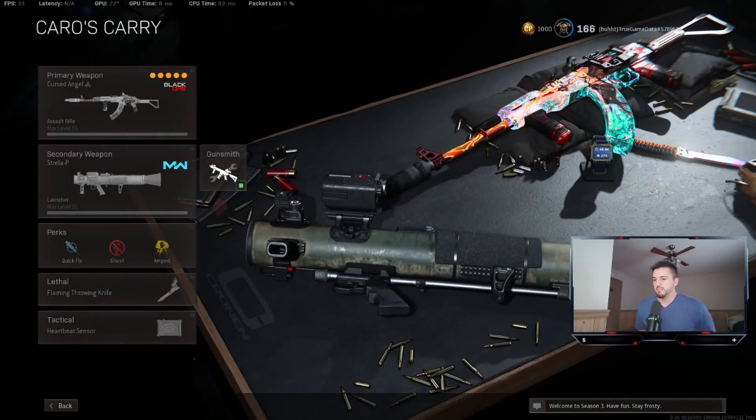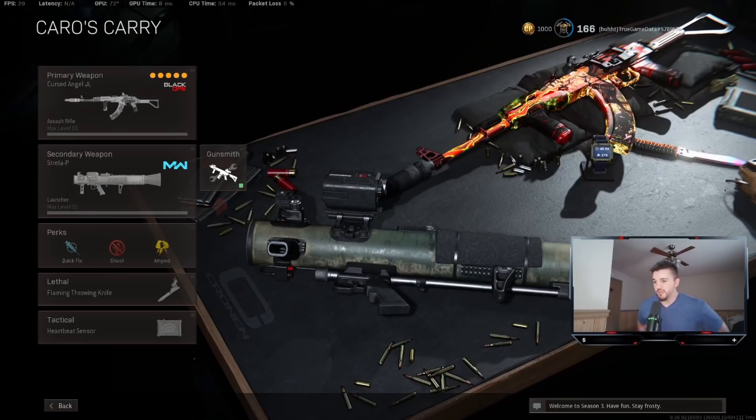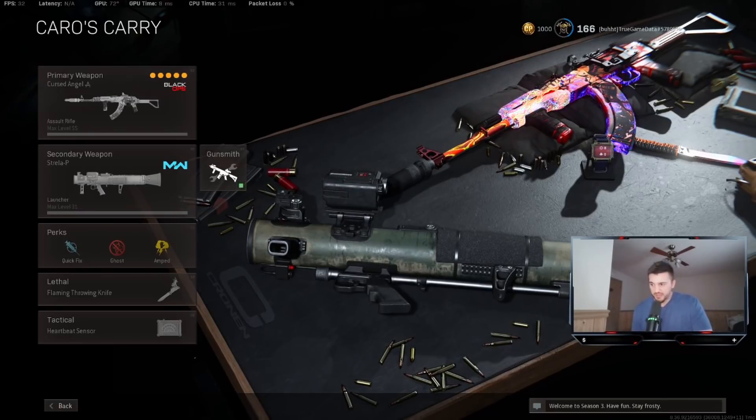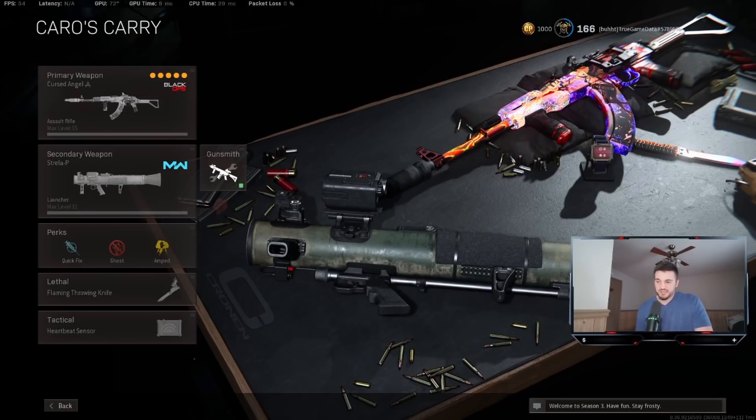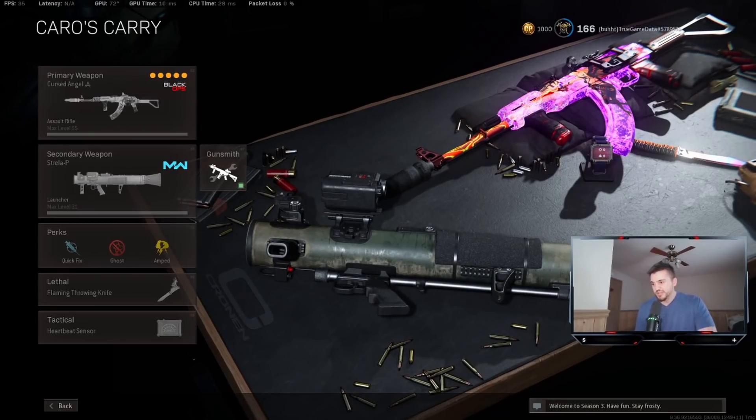For the main weapon, I'm talking about a basic ghost loadout: Quick Fix in perk slot one — I've become a much bigger fan of it recently over EOD, though EOD is still a great choice. You get Ghost and Amped. Amped is almost still necessary; there's really no good third perk besides Amped right now worth using in my opinion.